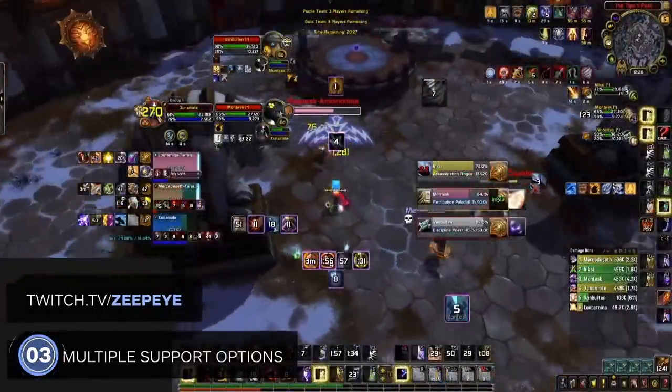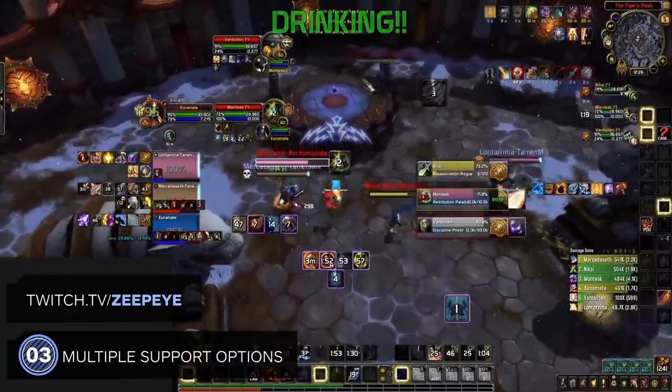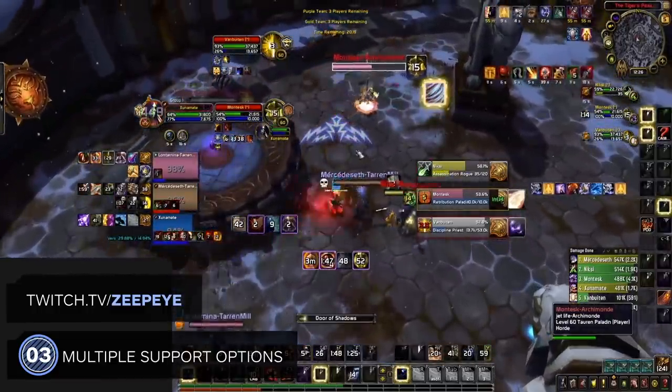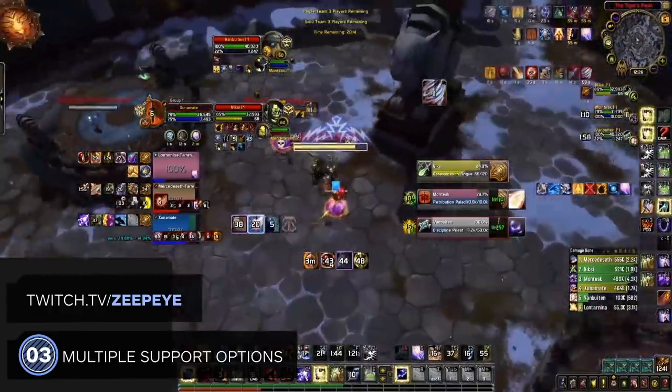Finally, if the comp has a bunch of support options either with spammable CC, powerful off healing, and lots of utility, it is probably an easy comp to play just because of how forgiving these support options are. With that in mind, let's jump into the easiest comps for every spec.